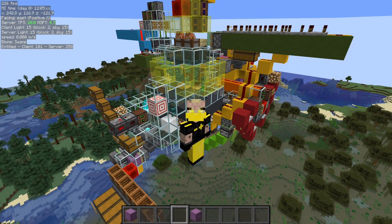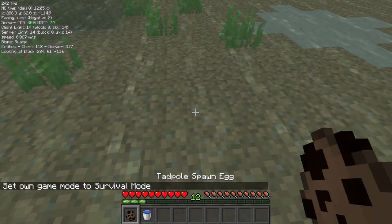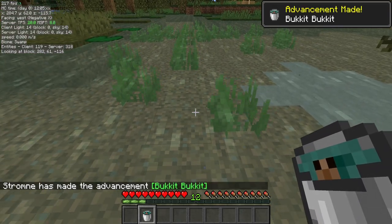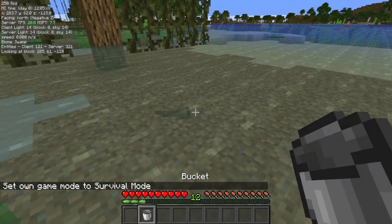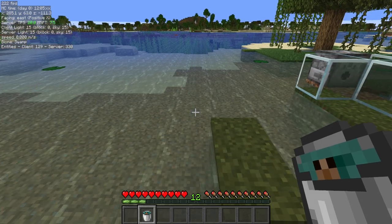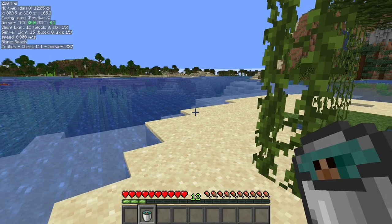Let's start off with the premise of it and how you would actually run this farm as either a player or using a carpet bot. This is one of the most difficult parts because in survival mode when you have a tadpole that is put down and you bucket that tadpole, your bucket of water just turns into a bucket of tadpole. And if you try and use a bucket of tadpole on a tadpole it's just going to put down the tadpole in the water. So the question is: how do we get this bucket of tadpole into a hopper or an item collection?